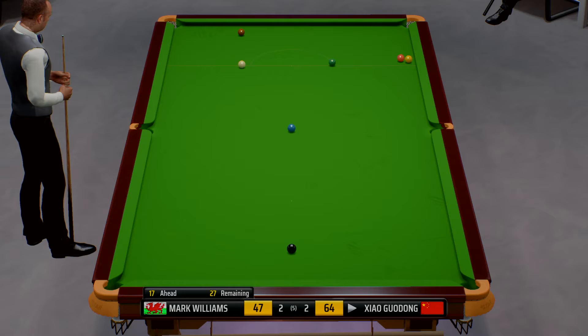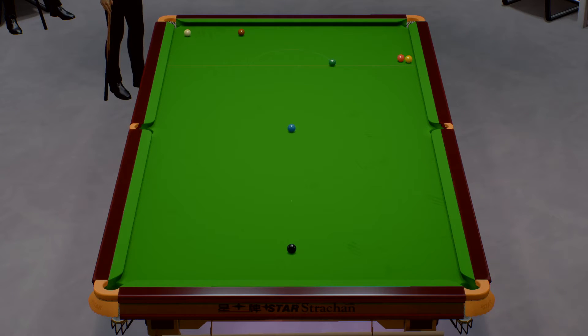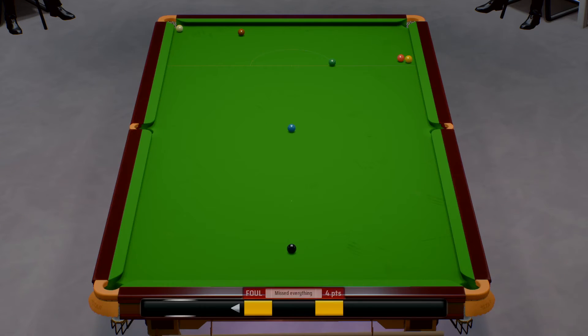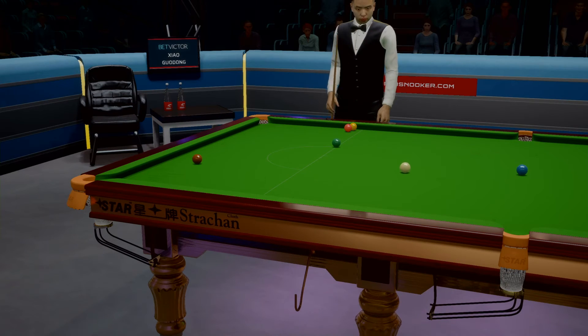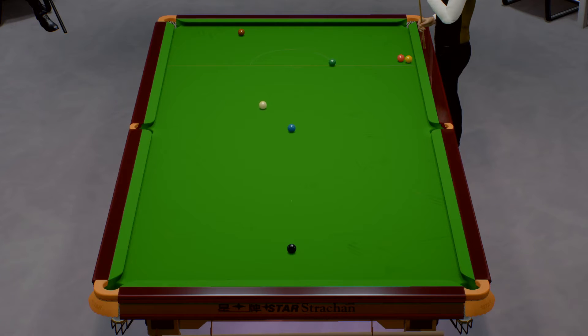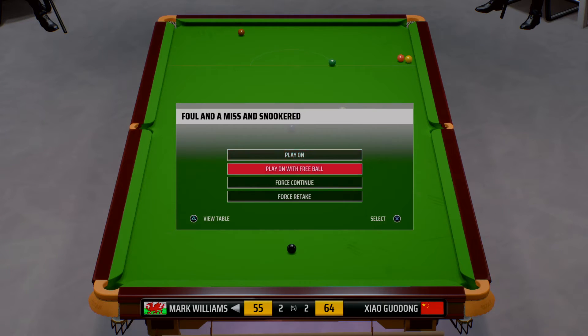That's the result he was after. He doesn't want to play this with too much pace or he could leave his opponent on. Not really the result he was after. Foul and a miss. Mark Williams, four, free ball. Decision time here. Well, he's asked for the retake. Pace is the key with this shot. I'm not sure what happened there, but that's a poor shot. Foul and a miss. Mark Williams, four, free ball.